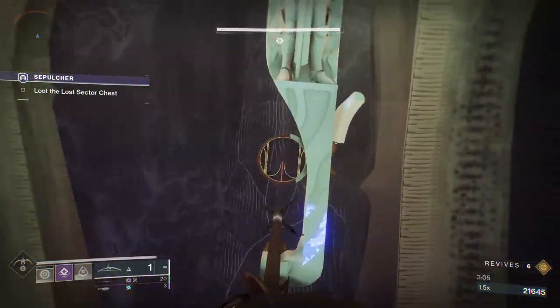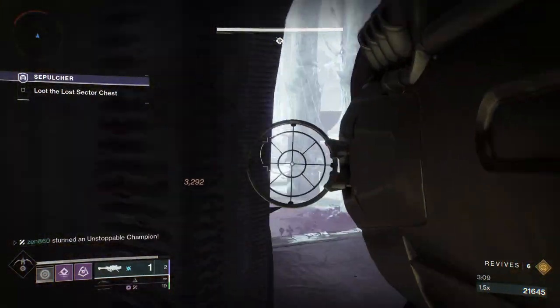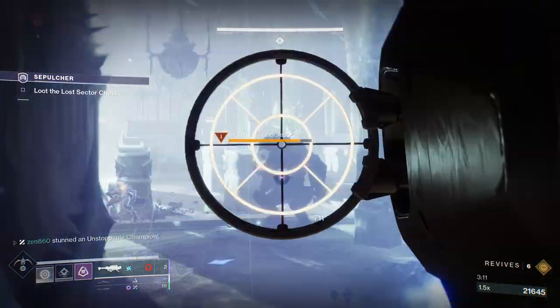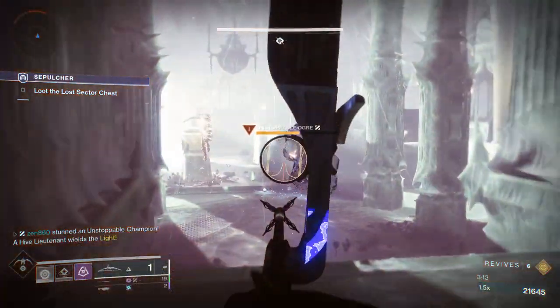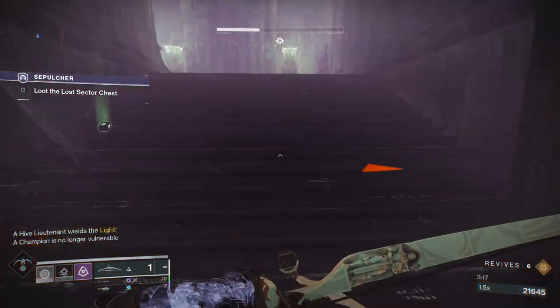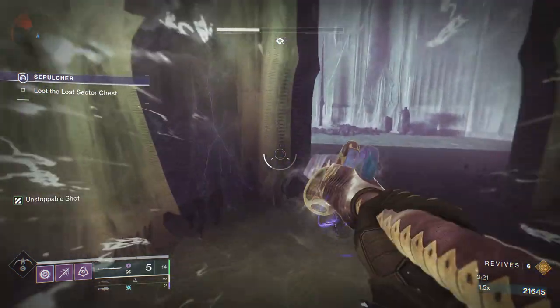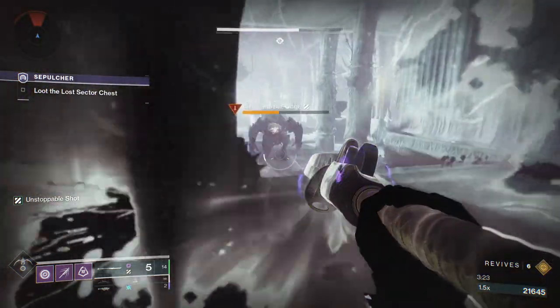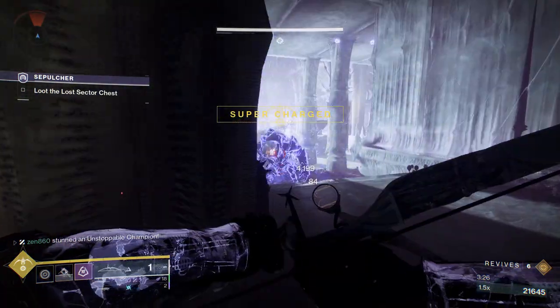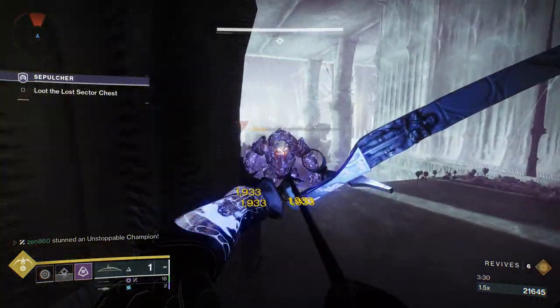When you stun the Unstoppable like that, he starts backing up — it's quite annoying. But with Glaives this season, they are always charged. You don't need to charge them up like a hand cannon. If you shoot them with your Glaive, they will get stunned, period — unless they are in that cooldown phase where they cannot be stunned. After they become unstunned, they have about 2-3 seconds where they are immune to stunning. But apart from that, whenever you shoot your Glaive at them, they will just become stunned, which is fantastic.